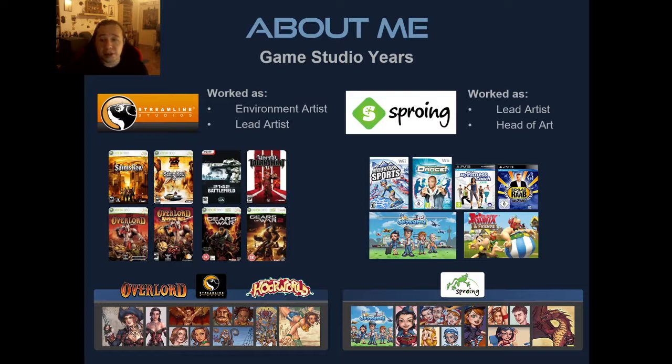My first game art job was at Streamline Studios in the Netherlands, where I started as an environment artist. I wanted to be a character artist from the beginning, but you start where you're offered a position. I worked my way up to lead artist at that studio and worked on games like Saints Row, Saints Row 2, Battlefield 2142, Unreal, and Overlord.